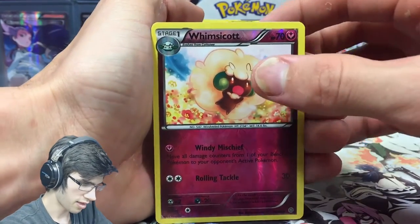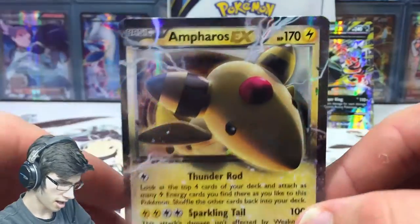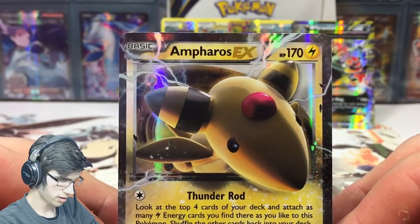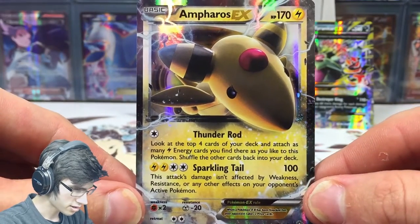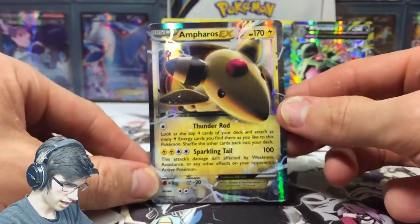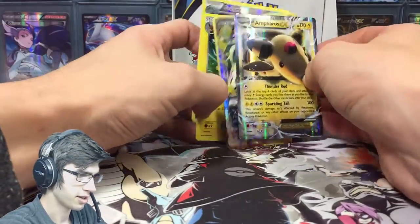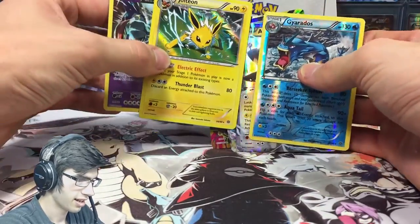We got a Whimsicott reverse — that's an uncommon — and then we have an Ultra Rare, and it's an Ampharos EX! Not bad. I love the mega form, but the art on this one's kind of plain and dull — not putting anything on Ampharos, look how angry he is, look at that eyebrow! It has Thunder Rush and Sparkling Tail. It's an Ultra Rare at the end of the day, so still a solid pull, even if the artwork isn't the craziest.